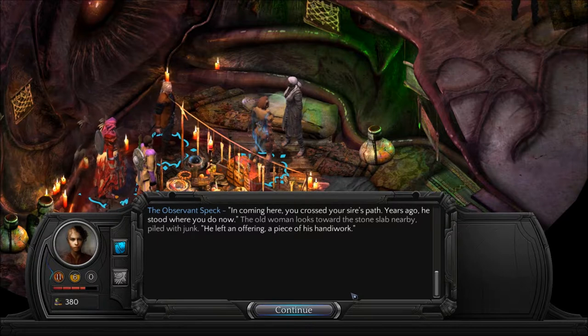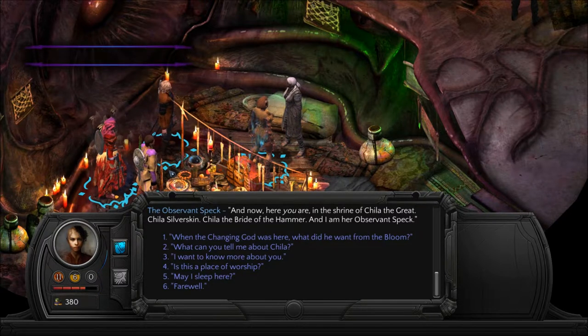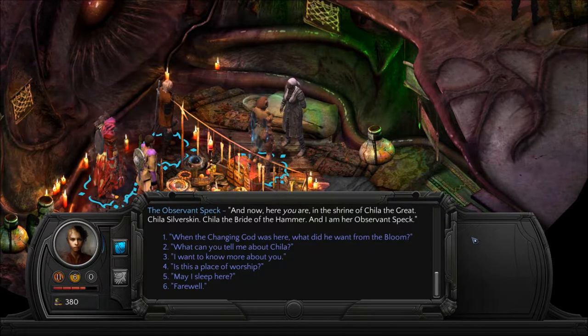The old woman looks toward the stone slab nearby, piled with junk. 'He left an offering, a piece of his handiwork.' Codex entry unlocked: Extremities of Great Devourer. I think I have some other codex entries to look at after this conversation. 'And now, here you are, in a shrine of Chilla the Great — Chilla Silver Skin, Chilla the Bride of the Hammer. And I am her observant speck.'